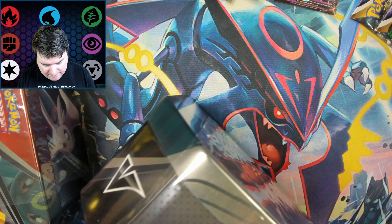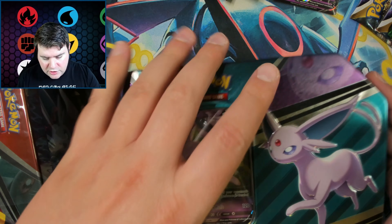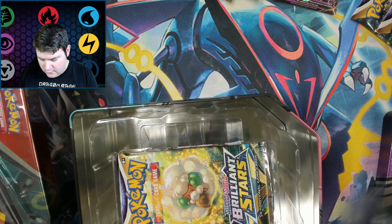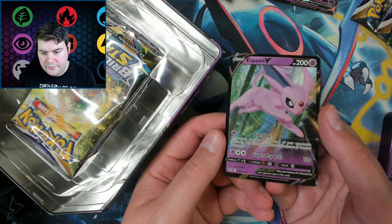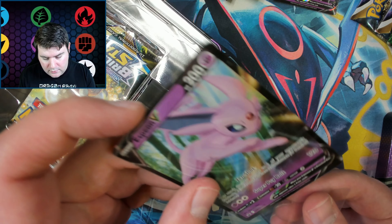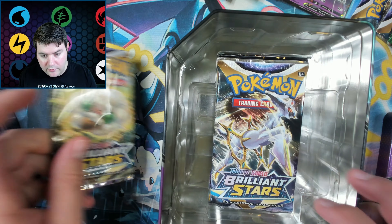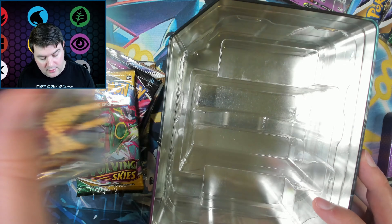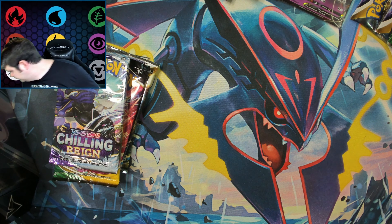We'll get into the Espeon tin. I assume same packs — we'll find out. We have the code card and then the Espeon V. Very nice. Espeon was always a fan favorite for a lot of folks, same for Umbreon too. So we have Brilliant Stars, Brilliant Stars, Fusion Strike, Evolving Skies, and Chilling Reign. That means the Evolving Skies could have the Umbreon VMAX Alternate Art... a boy can dream.